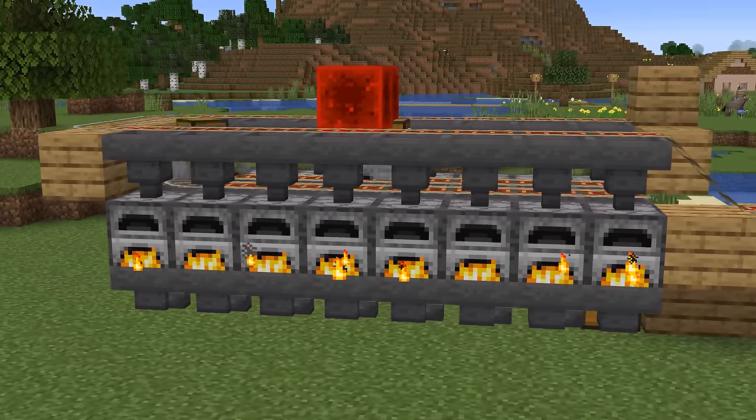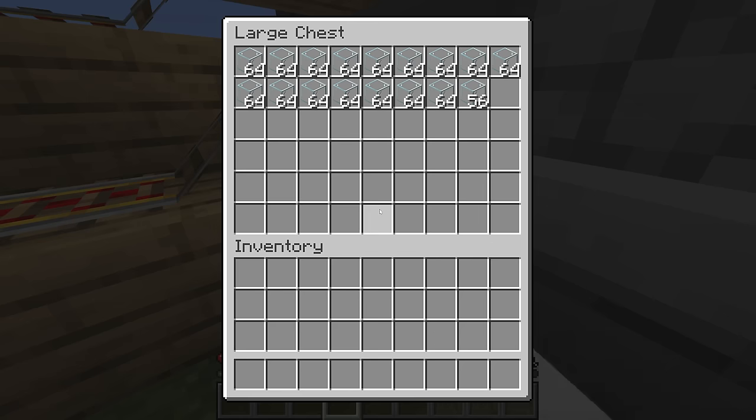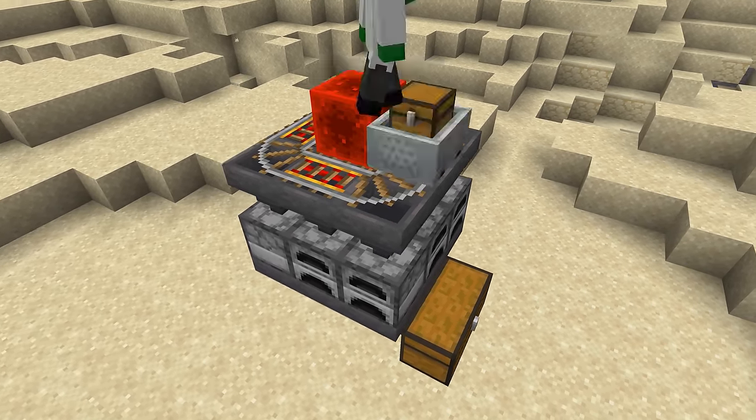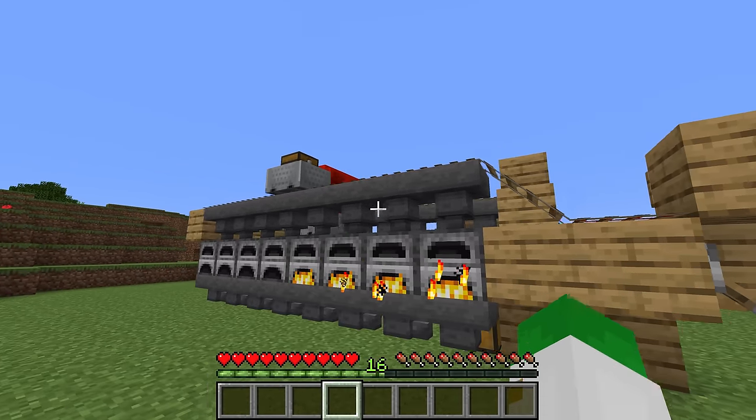Auto smelters in Minecraft are the perfect way to quickly smelt a ton of items, so in this video learn how to easily build two different types that will be incredibly useful in any survival world.